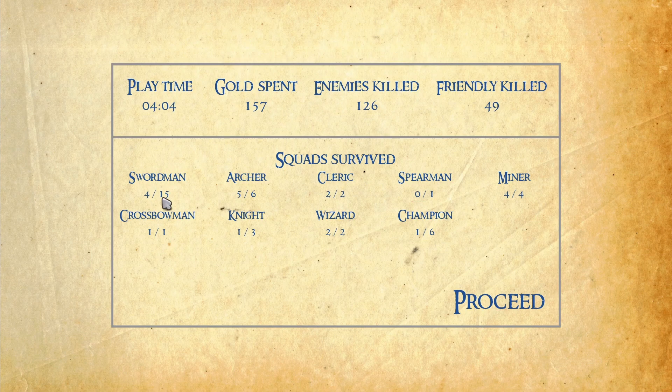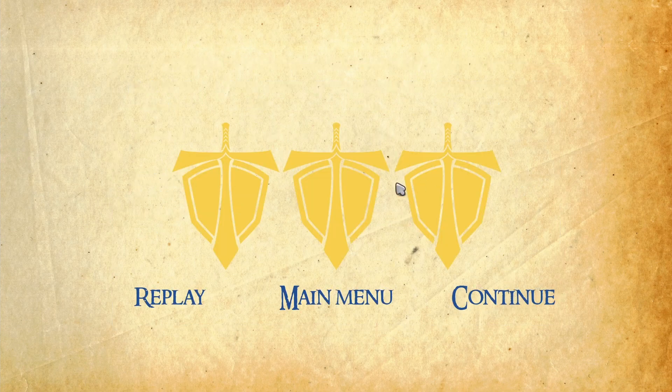Our swordsmen did not fare very well, but that's to be expected. Our archers did a pretty good job. Our champions — surprisingly, a lot of them died — but we have a very good ratio of friendly to enemies killed, and we got three golden shields because our towers didn't get touched. I call that a success. If you enjoyed this video, please subscribe — I'll be coming out with more videos like this. Thanks for watching.